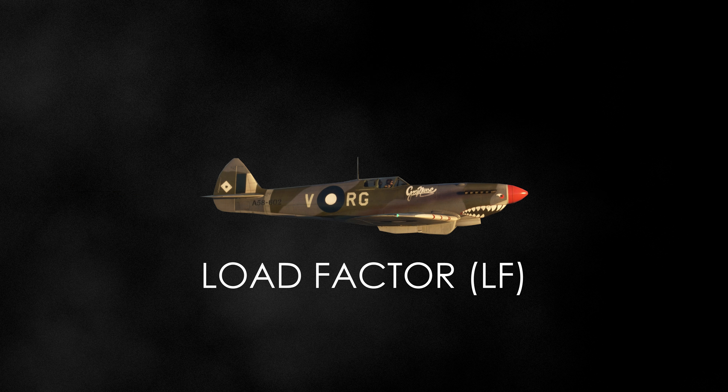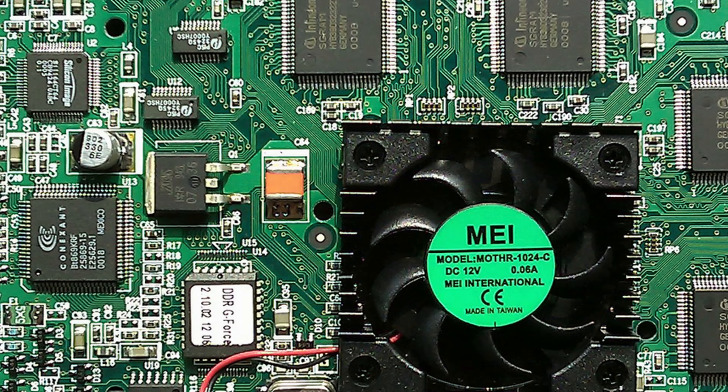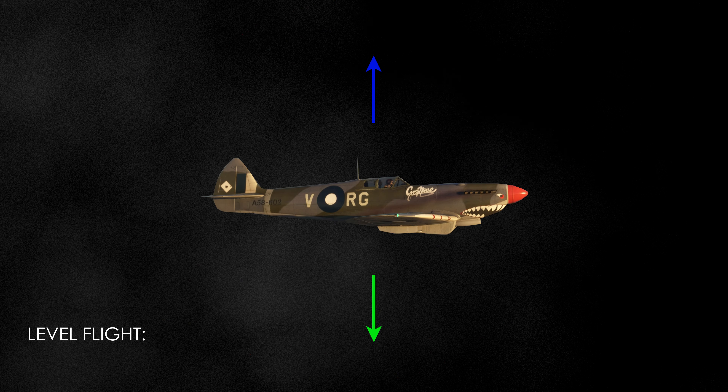When flying, there is something called load factor. It's the ratio of total lift to weight, and it's measured in G-force — that's gravity, not the graphics card. When in level flight, load factor equals 1G. The takeaway is that while in combat, you mainly consider the direction of your lift vector, as you often are at full thrust without major weight change.